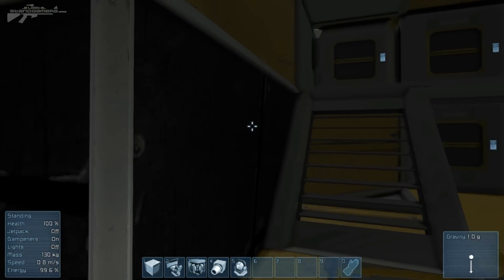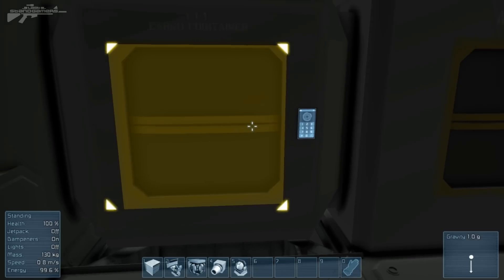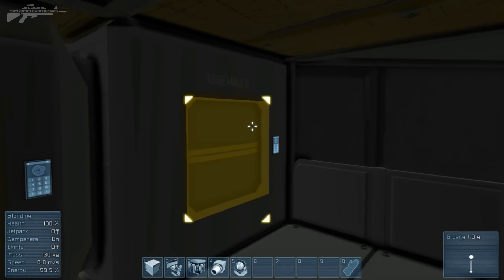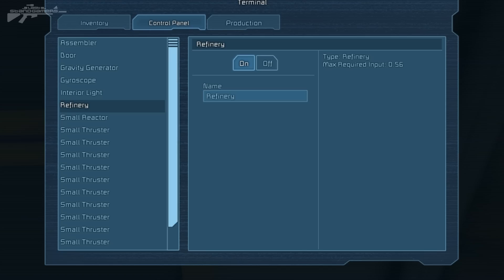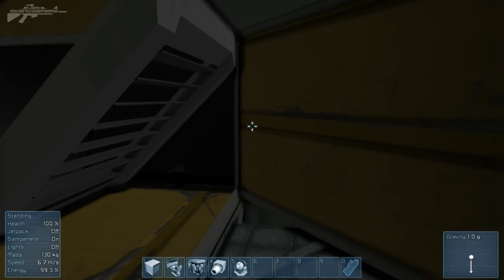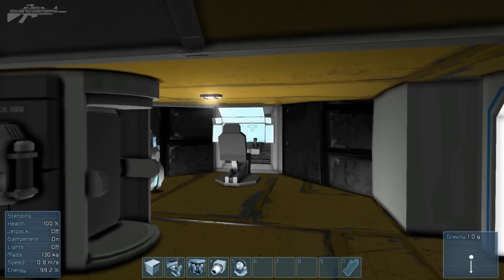That's the outside — we don't want to go out there yet. Checking the containers, we've got what looks like a drill and a few other things. That's the assembler door but there's nothing in there. Checking below — it's pretty much the same. It's a bare-bones survival craft, just what you need.